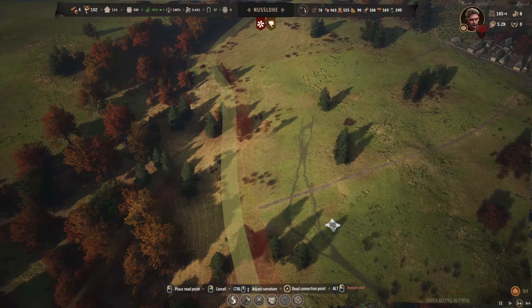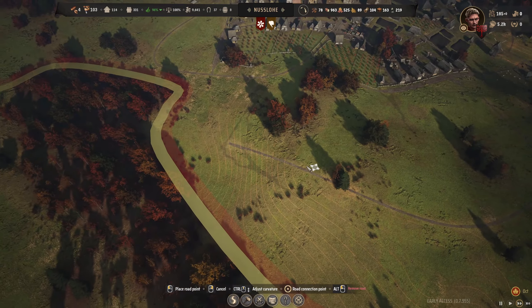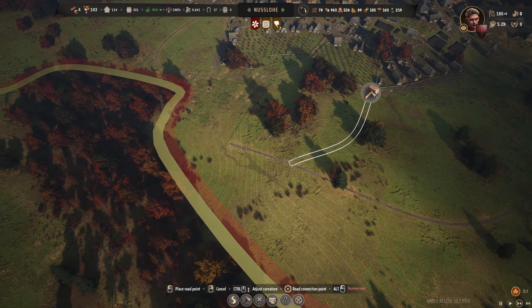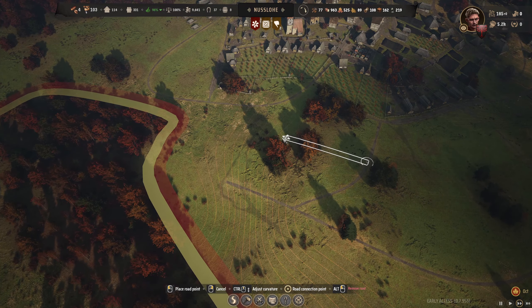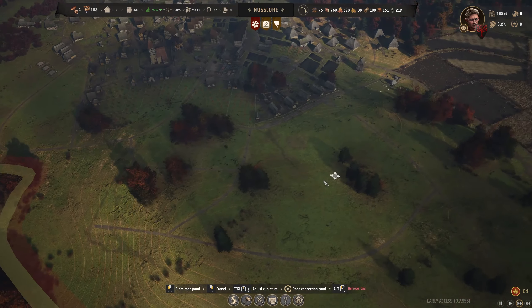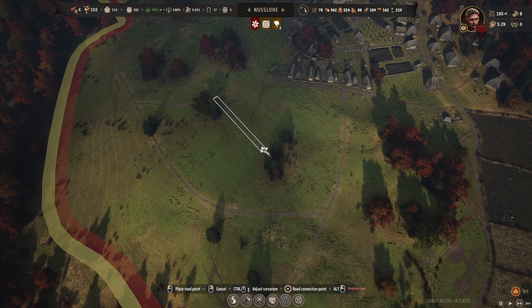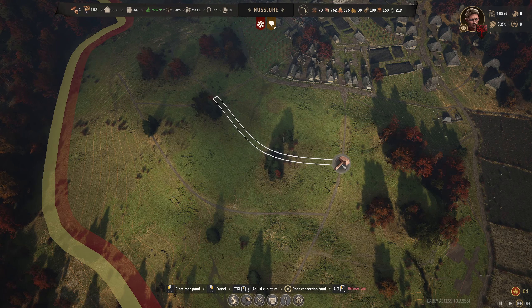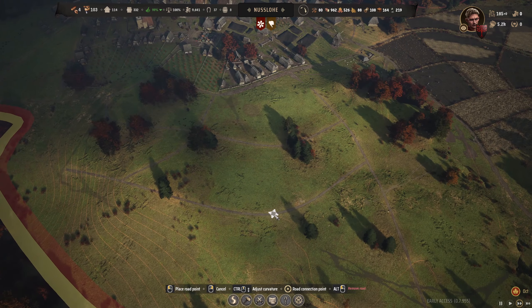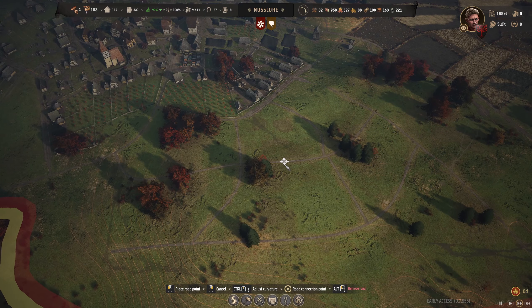I'm going to plant some roads out this way. Might just bring that like so, and then for now we'll just bring it around like this. We'll start to bring some of them into here for when we expand to it, because we're inevitably going to. If you think about it, we're on 331 — we're probably going to end up filling this whole area as well. So I want to get a nice few roads sorted. It looks nice.